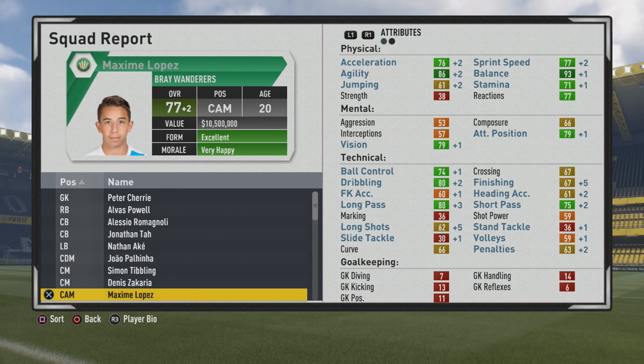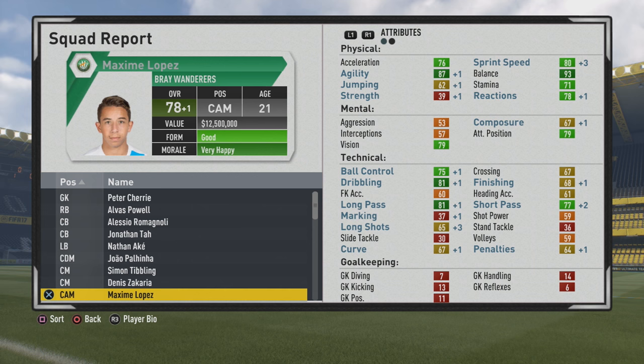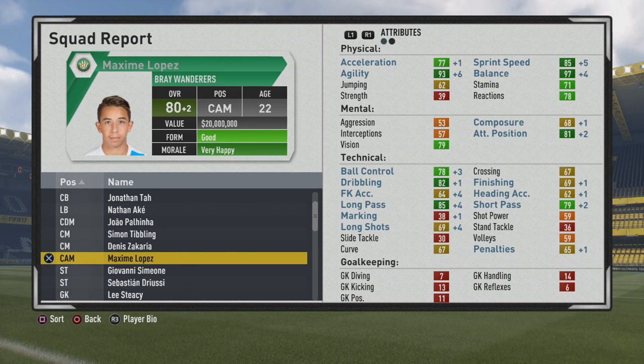Long passing for whatever reason seemed to grow quite a bit over the years, but certainly can come in handy with some of those big switches, big over-the-top through balls and all that. You'll see a highlight or two of those throughout. Some good growth here — agility and balance looking good, dribbling up to 81 now at 78 overall. Very steady growth, still a bit away from his potential, but pace is not looking too bad either.